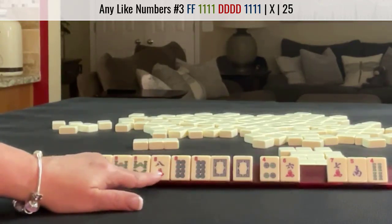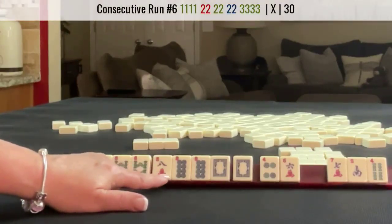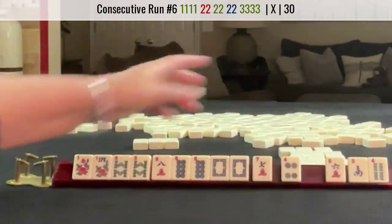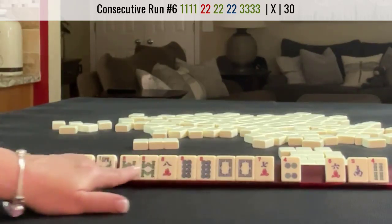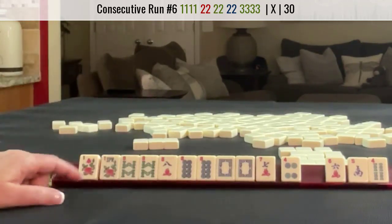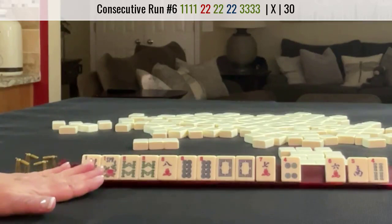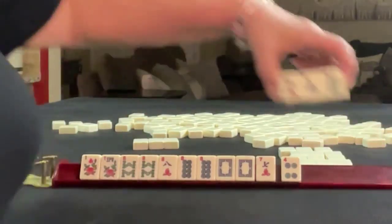Let's see here. 6, 7, 8. 7, 8, 9. Maybe keep the 7, because there is a hand: 7, 8, 9 with 8s in the middle. If we get a 9-crack, that would be a big if, and we'd have to throw away a pair of flowers. I don't think I would do that — I would want to leverage the flowers. Two 8s. Let's just pass these.